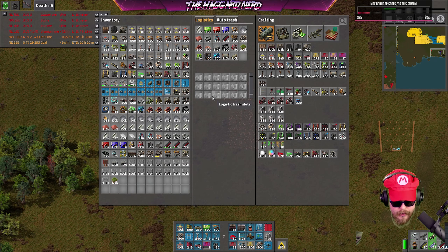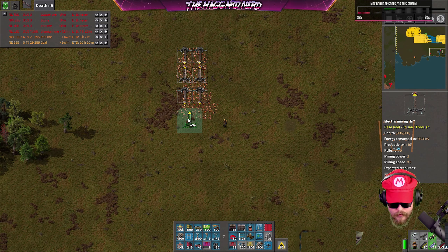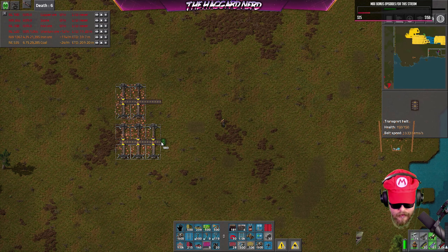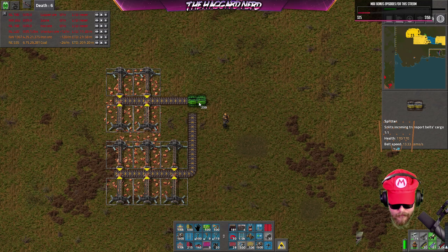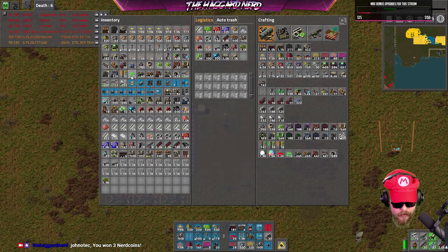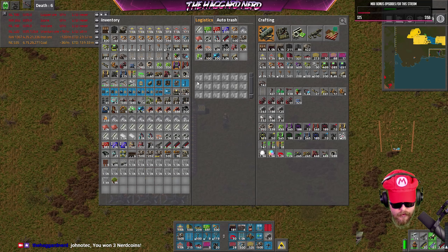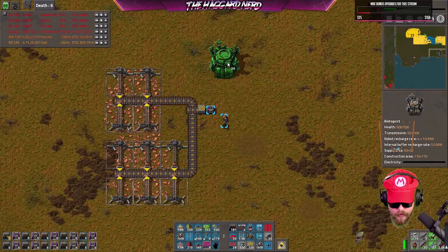Let's just do a standard setup — it'll be fine. We'll have these guys spit into one chest. I could just do this with an inserter, and yeah, that was actually the right call — an inserter and then an active provider chest. Let's go ahead and make a bunch of those because we'll need them eventually.